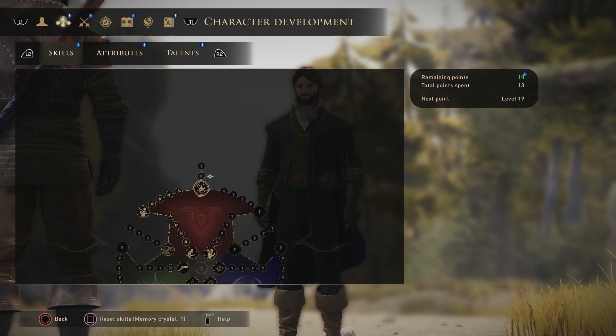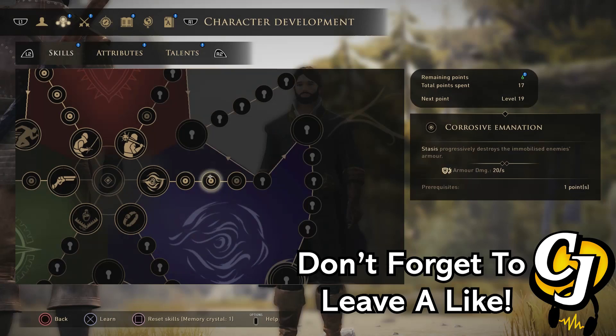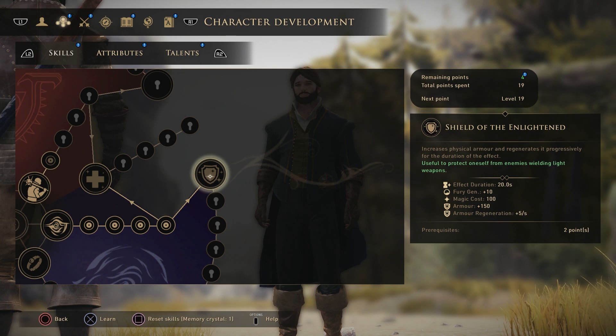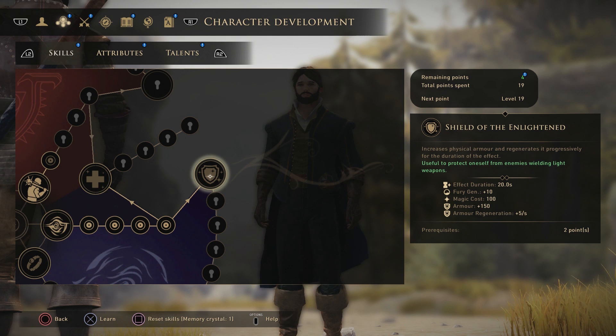Once you've maxed out your one-handed blade path, you then want to come over to the Magic class. Grab Stasis and then Stagnation — level them all the way up. What you want to grab is Shield of the Enlightened. This increases physical armor and regenerates it progressively for the duration of the effect. Effect duration is 20 seconds, Fury generation is plus 10, the Magic cost is 100. You gain 150 armor as well as 5 armor regeneration per second.